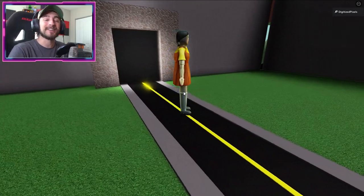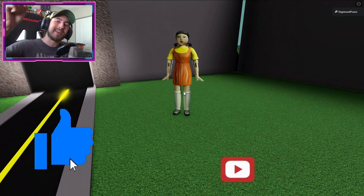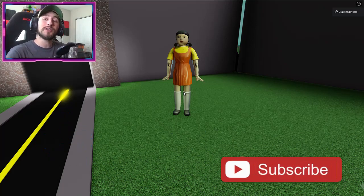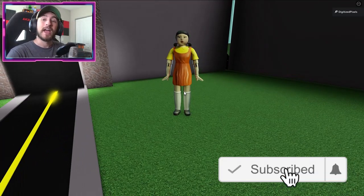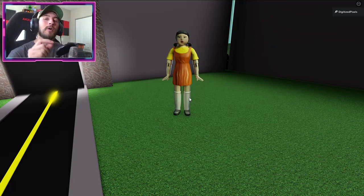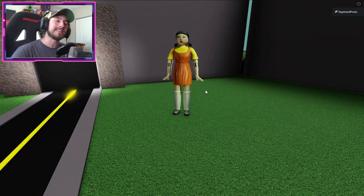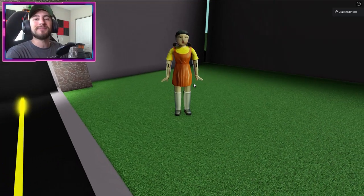Anyways, that is all for today. Thank you so much for watching. If you enjoyed, leave a like and subscribe down below to join the badge hunting squad today. Also go ahead and use star code Digi whenever you buy Robux or premium. Check out my Robux group, my Twitter, and my Discord — the links are in the description down below.